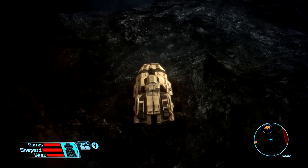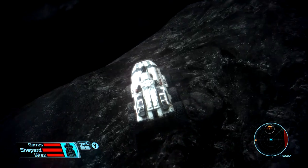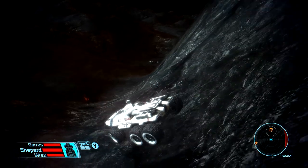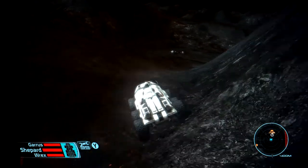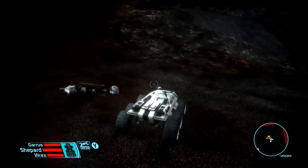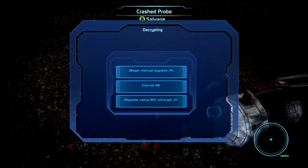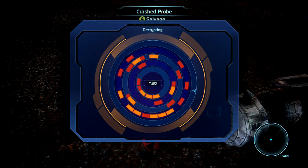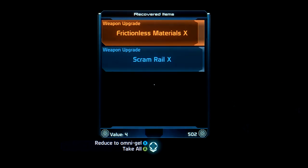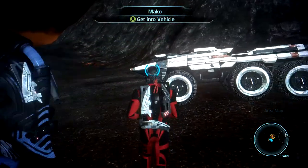Hopefully we can climb this — it's struggling, but we're getting up here. It is really dark on this planet. There it is — looks like one of those crashed probes. Got it! Frictionless materials 10 — take that. We got it all.